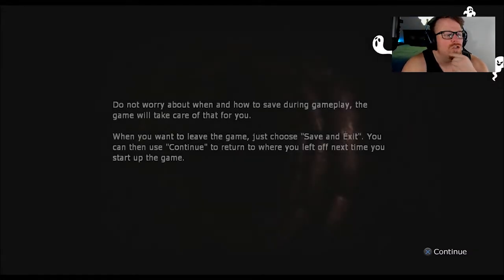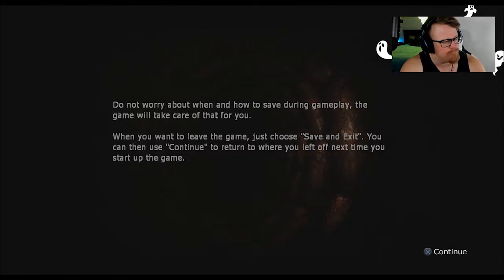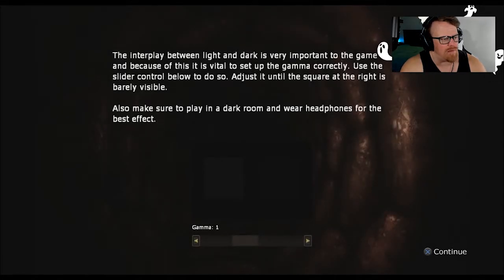Amnesia should not be played to win. Instead, focus on immersing yourself in the game's world and story. Do not worry about when and how to save during gameplay — the game will take care of that for you. When you want to leave the game, just choose Save and Exit. You can then use Continue to return to where you left off next time you start up the game.